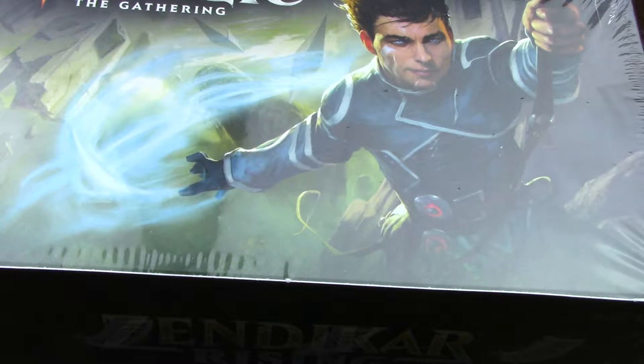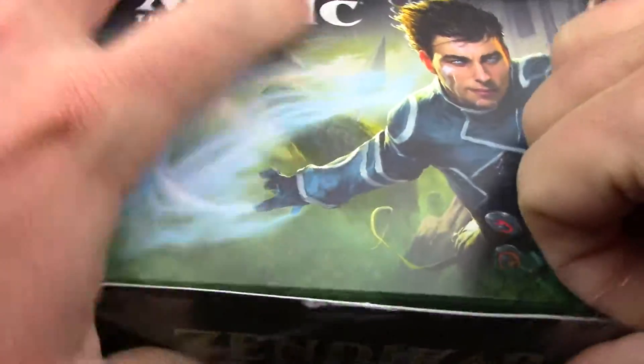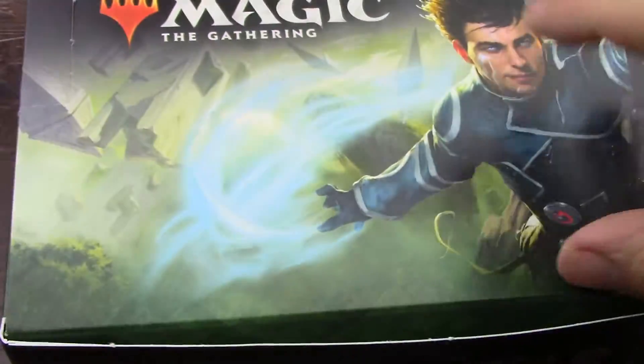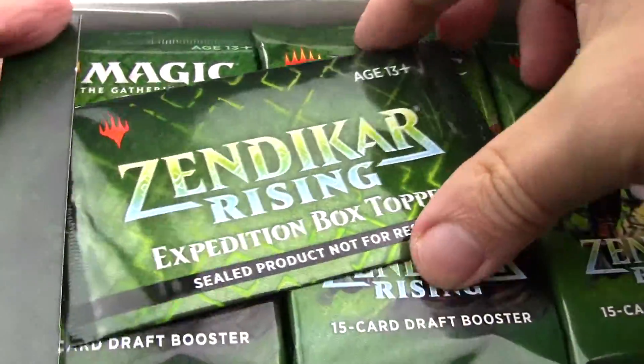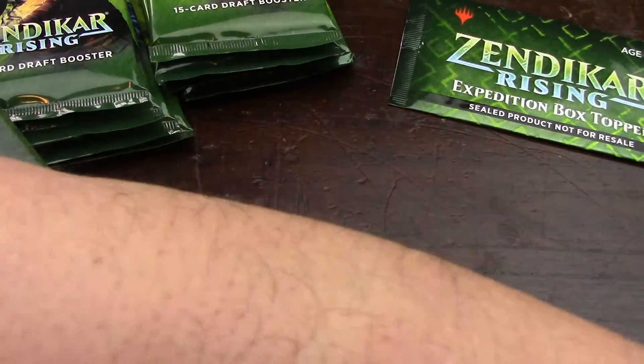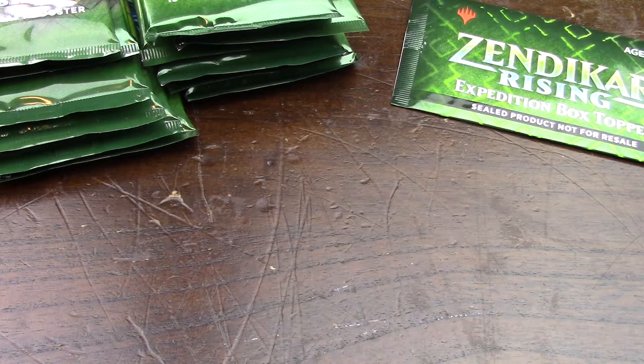Let's crack 12 packs out of the Zendikar Rising box that I just received today. I misspoke on the Theros box when I said the left column because I realized that I picked packs from all three columns. Not that it matters, it's not like formatting anything in here. But I like to show when I crack the box and I guess I'll open this at some point — I think I'll crack it at the end of one of the videos or something.